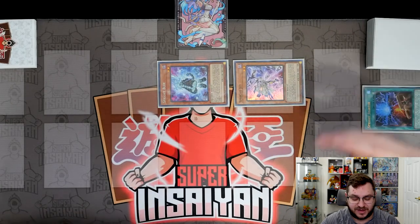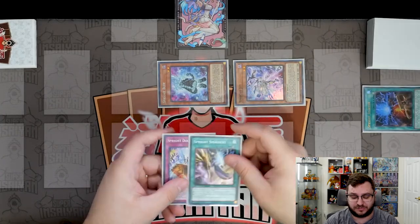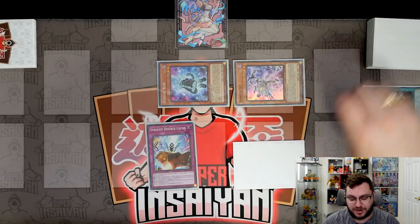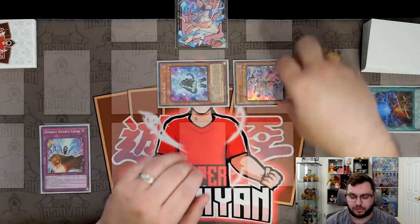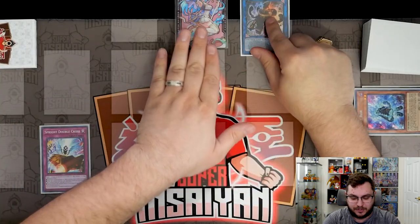We special summon Sprite Jet and activate its effect. Here you have a choice — you can go for either the Double Cross or the Smashers, depending on your hand and what you're more afraid of. I made the mistake in the deck profile of saying this card wasn't that good, but I didn't read the full effect correctly, so we're going for Sprite Double Cross to show its power. Now we have two monsters on field with Double Cross in hand.